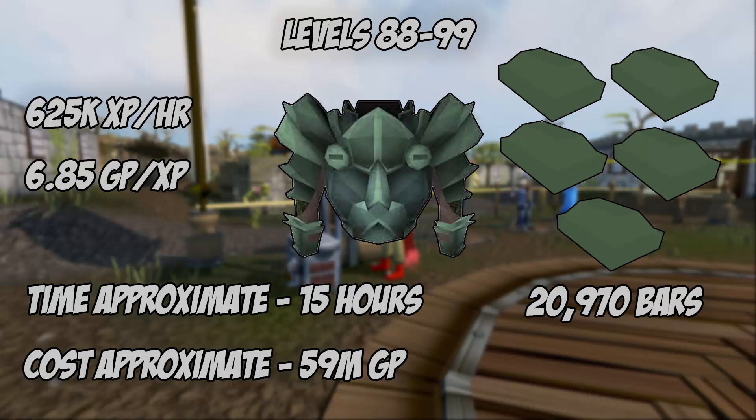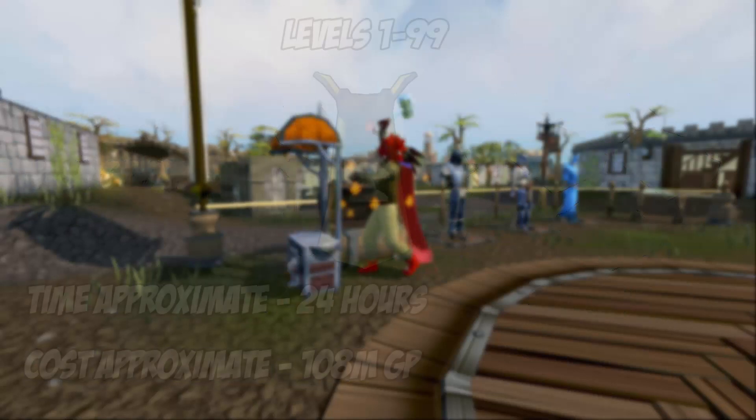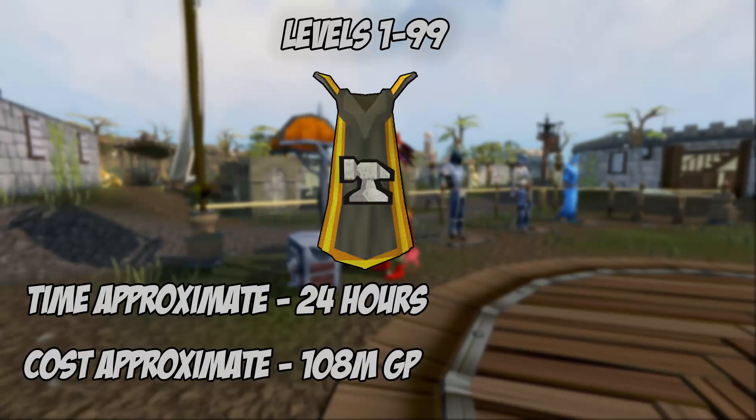Levels 88 through 99, the highest experience yielding item is the adamant plate body. It gives 312.5 base experience and uses 5 bars per item. You will need 20,970 adamant bars. It yields 625,000 experience per hour and costs around 6.85 GP per experience. You'll be doing this method for approximately 15 hours, costing around 59 million GP. Levels 1 through 99 in total you'll spend 108 million GP and it will take approximately 26 hours including the Knight Sword quest.